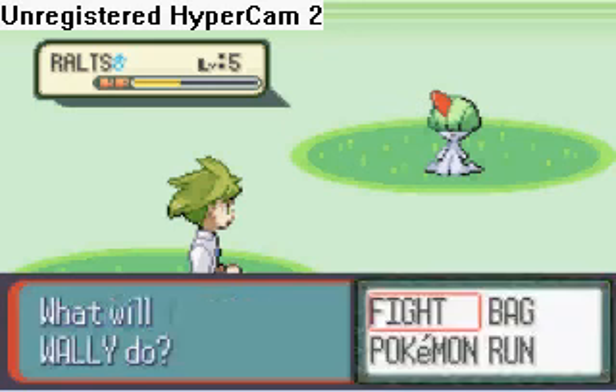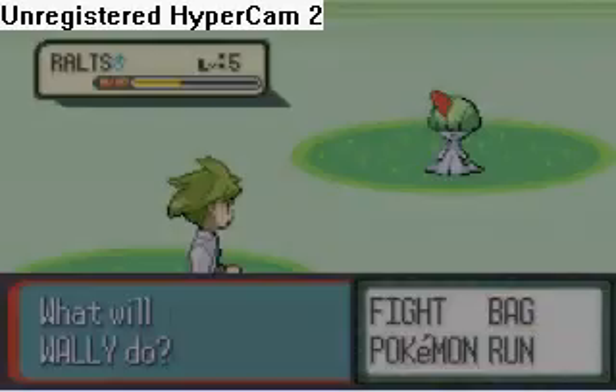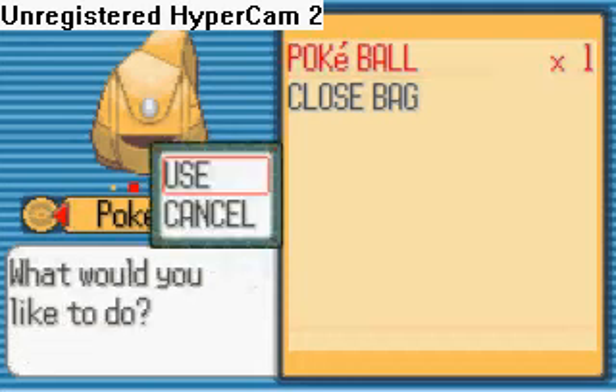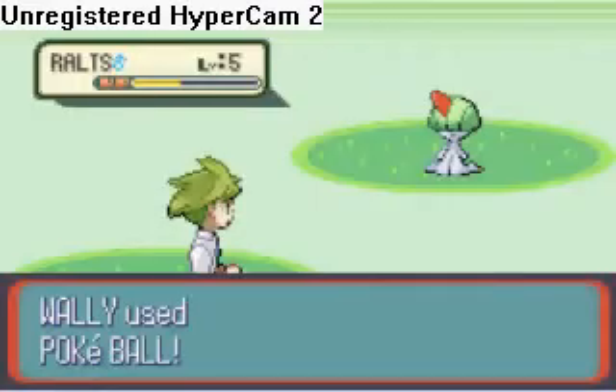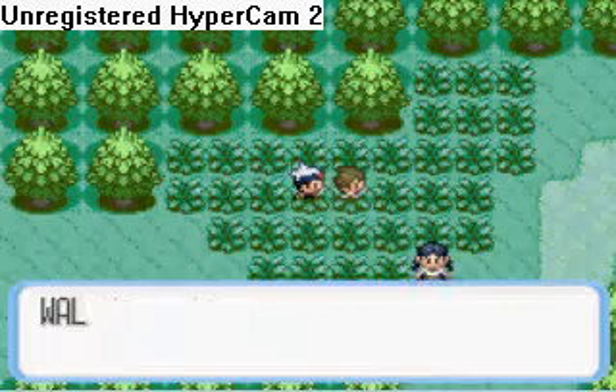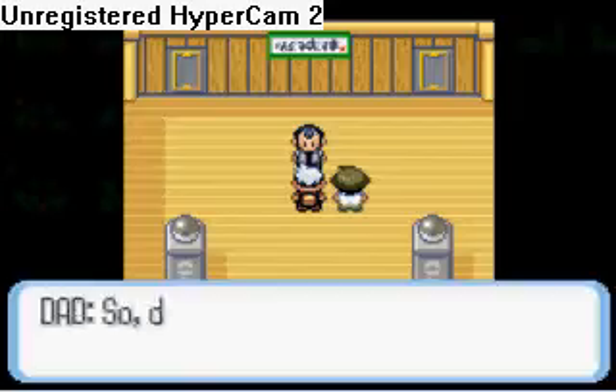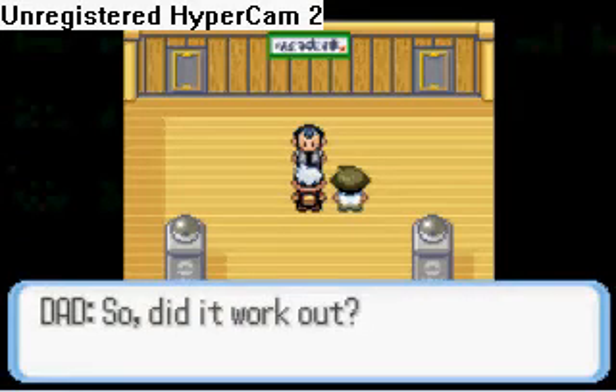His team is better and stronger. You'll throw your ball at him — go Wally, throw your ball. Oh my god, he caught a Ralts. A terrible choice there. Yeah, so now we teleport back to the gym.